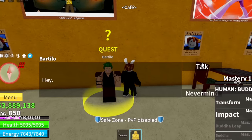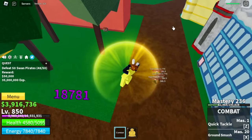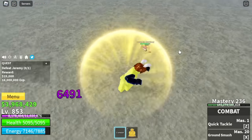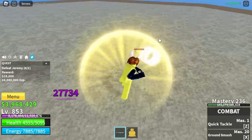Next up is the cafe Bertilio quest. He will ask you to defeat 50 swan pirates. But we're gonna fast forward this part. After defeating 50 swan pirates, next up is Jeremy, the spring fruit user. This is part of the Bertilio quest, and not like the other mobs, you need to use your dash here to avoid getting damaged too much.